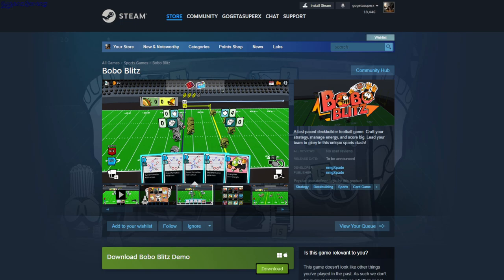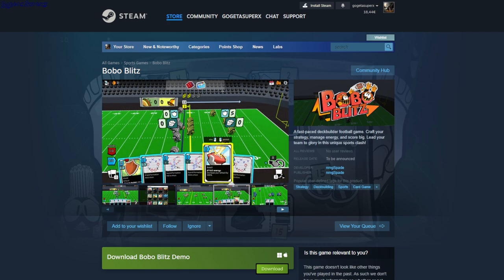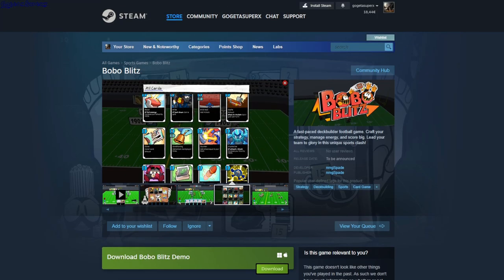Bobo Blitz. Strategy, tech building, sports, card game. It's a card game where you have to score in an American football or rugby game. You play cards in advance toward the goal and protect from the enemy. It's a demo single player game.